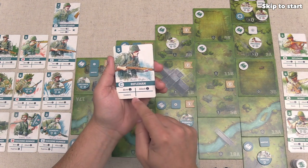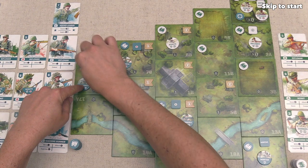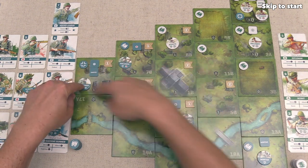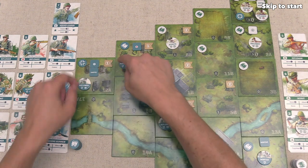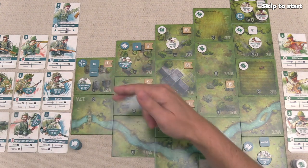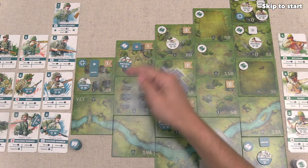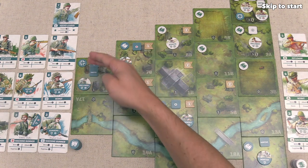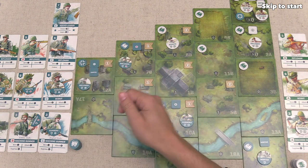The Germans start with a Rifleman C control action. The Rifleman C token is down here and they can control this spot because none of their enemies are nearby. They now control this zone, giving them one objective point. Remember, the game ends immediately once one player has seven points. They're working their way up, probably planning to move this token out and leave that controlled in the back.